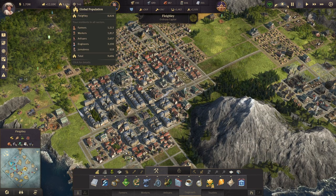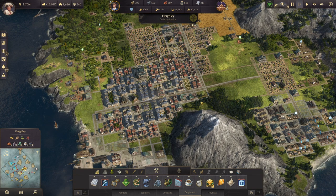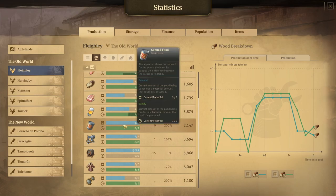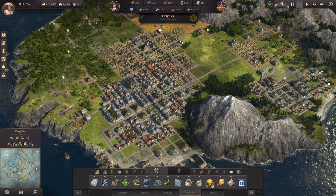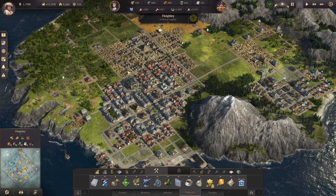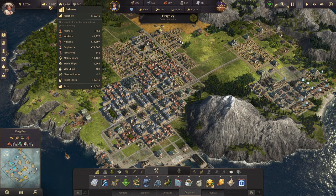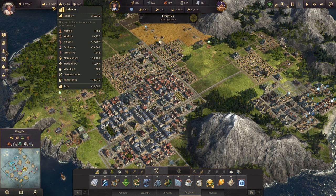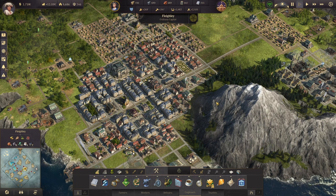Rearranging is really helpful, so don't be afraid to use that bulldoze tool to take out a bunch of stuff if it's not to your liking, or if space requirements need to expand in different directions. With our near 10,000 population and 12k income, everything is balanced and coming in as it should. Your balance should generally not move unless you are adding homes or upgrading stuff — if it's going all over the place, something's wrong.